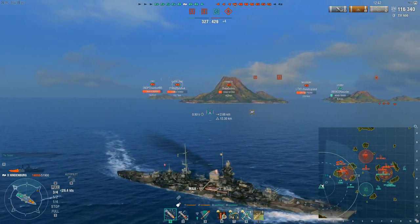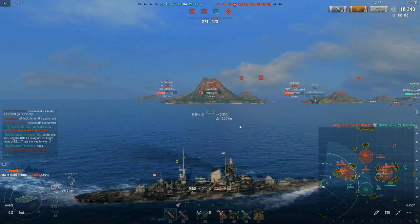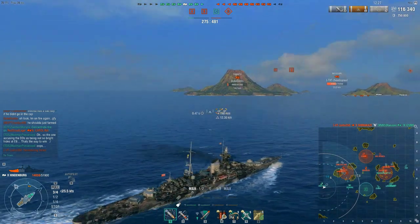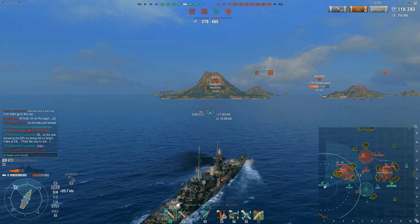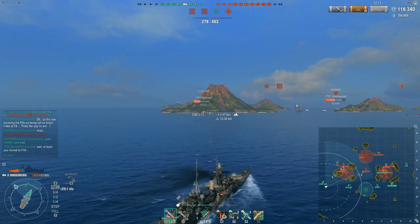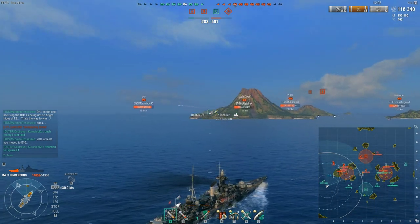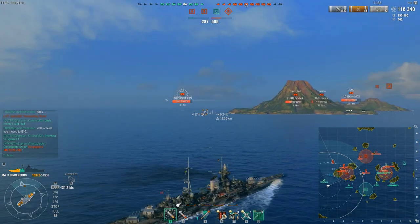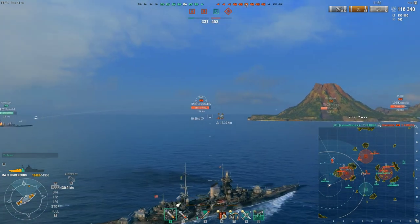Unfortunately Zao is very punishing, so I took more damage than I intended disengaging there. Since I'm dropped off I'm not going to open up and start shooting — I'm just going to use my heals and try to get my Montana to push up. Reason being we've got a low-HP Yamato in front of us and a pretty low-HP Cleveland. If this is how it wants to play out on the one-two line, we just take it right from them. With my repairs I'm going to be in fighting shape in pretty short order.